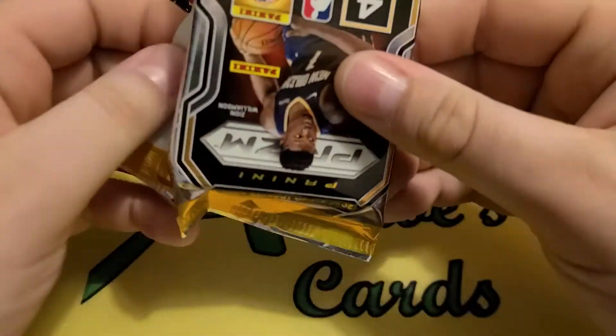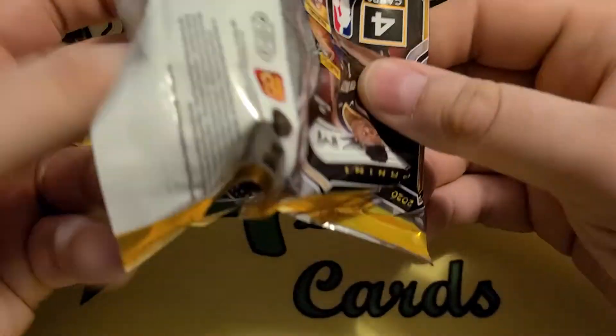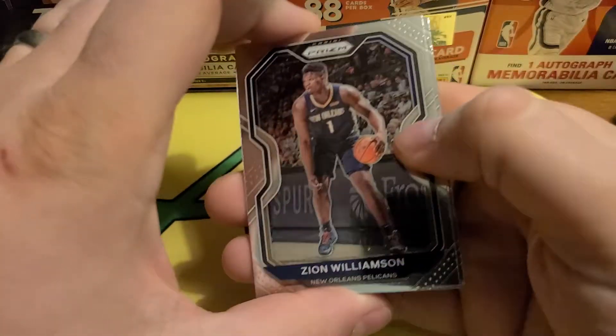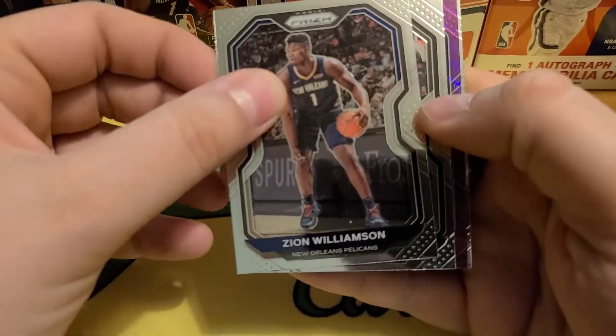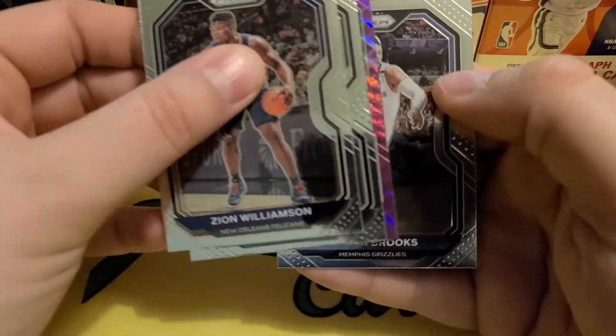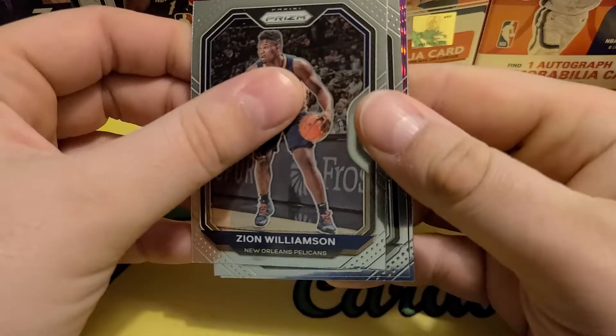Sorry for the focus issues here, seems like it's going in and out. Nice little Zion base there. We got a Purple Wave — I haven't gotten one of those yet. Brent Forbes on the back — Dillon Brooks. So that's a PC guy.